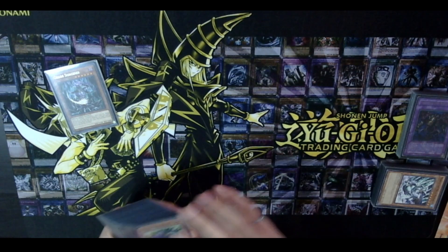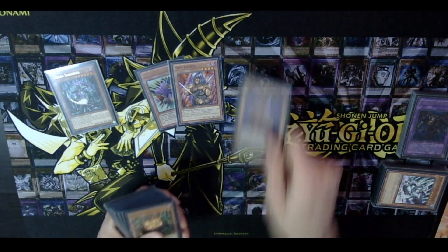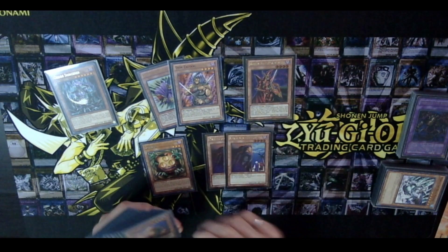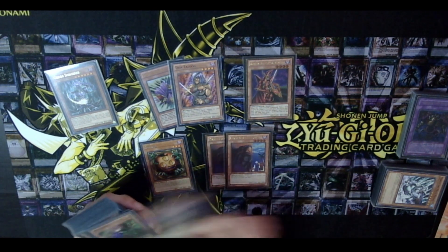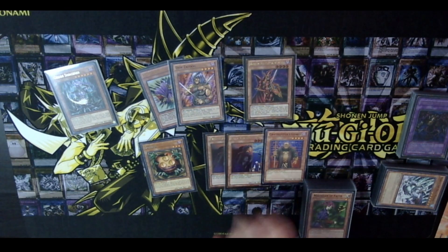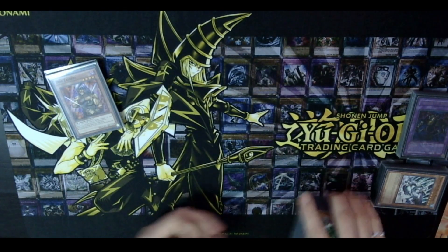Moving on, we have two darks to fuel chaos. We have Spirit Reaper and Don Zaloog — these two are your hand control. You have Breaker the Magical Warrior, which is really good and every deck should be playing in this format. You have Sangan for searching. Double Gravekeeper's Spy for stall and extending, because it'll get you another body when it's flipped, and Gravekeeper's Guard as a third Gravekeeper that can also bounce something when flipped.